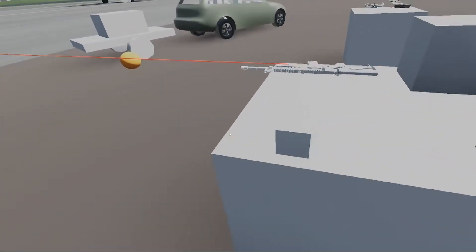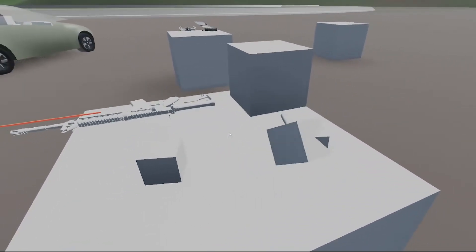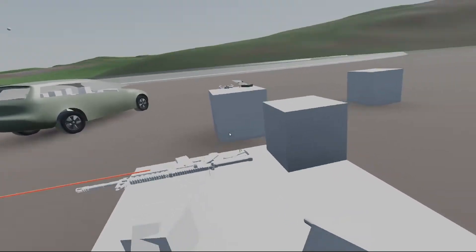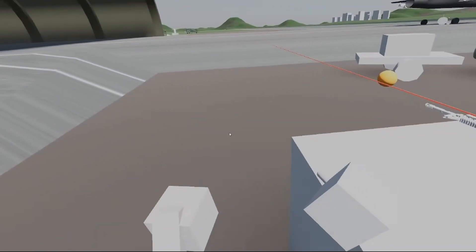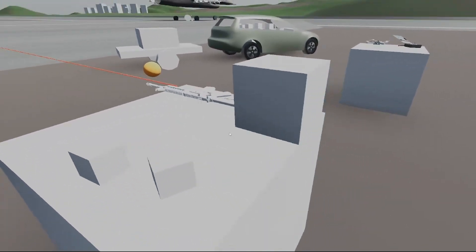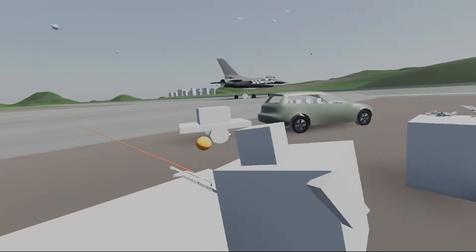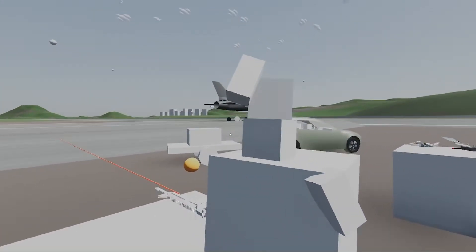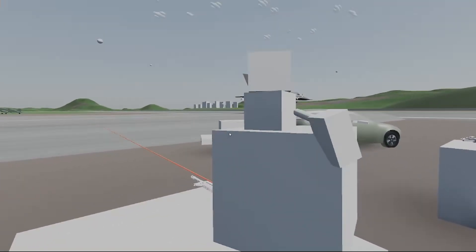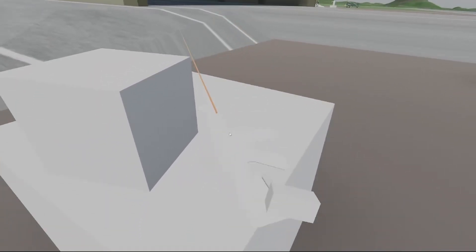XR interactables aren't suited for all use cases, but they are lightweight and unaffected by external forces and systems, making them valuable for circumstances where you don't want physics to get in the way. Excessively large two-handed inputs and inputs that expect a physical response are best suited for physical interaction — things like levers, steering wheels, or spin-the-wheel type things. In the future, I plan for XR interactables to be used primarily for finger-sized interactions like buttons, switches, and sliders, and physics interactions to be used for anything larger, like steering wheels or control sticks.